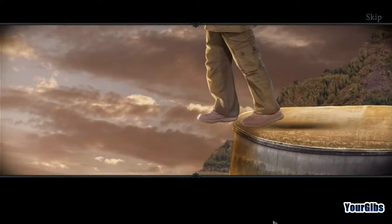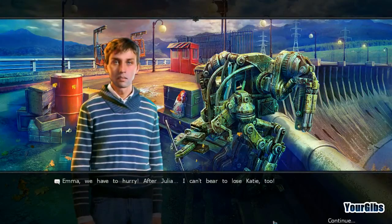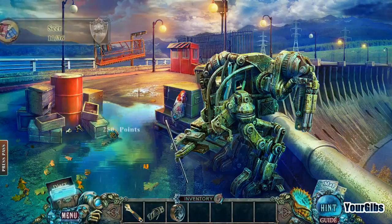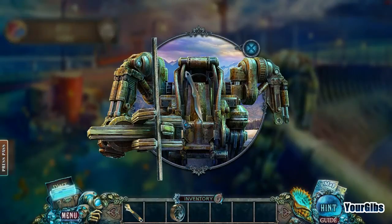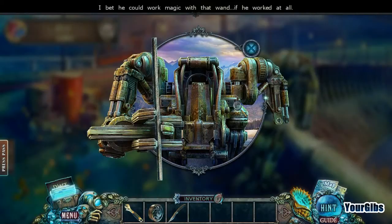Emma, we have to hurry. After Julia, I can't bear to lose Katie too. Yeah, that was definitely weird. Look at this giant robot here. The handle needs a better grip. Do you have a shoelace? Oh really — cool, I like that already. I bet he could work magic with that wand if he worked at all.